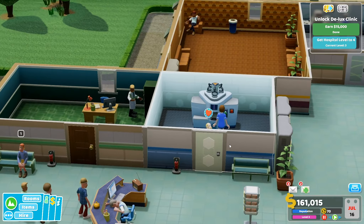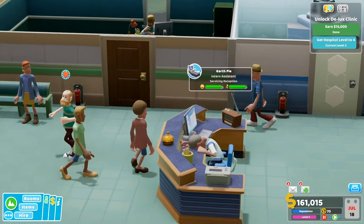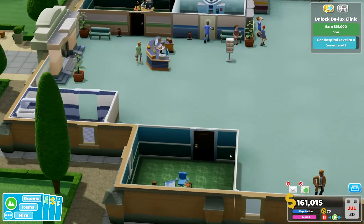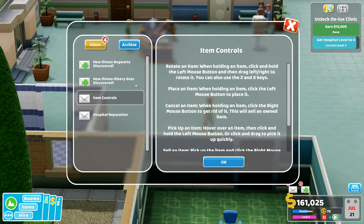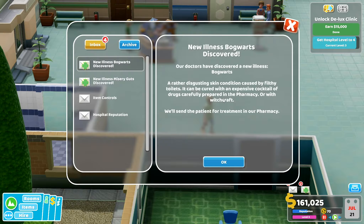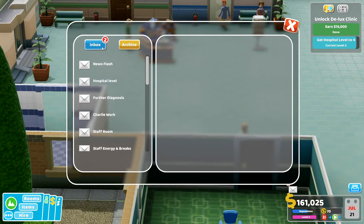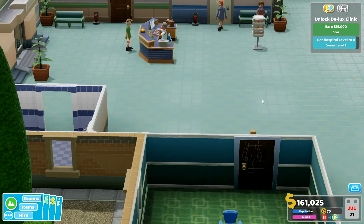New illness: Misery Guts — chronic grumpiness due to a nihilistic semicolon. Also new illness: Bogwarts — filthy toilets, can be cured with an expensive cocktail of drugs. Let me archive all these notifications — there we go, read all of them.